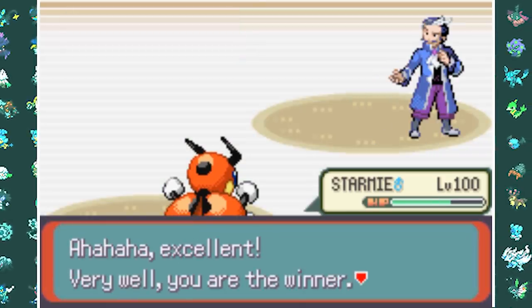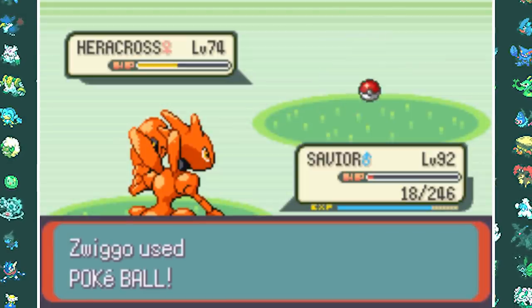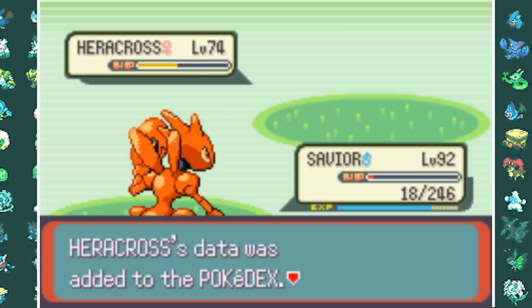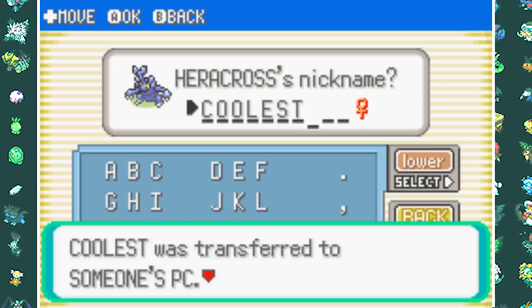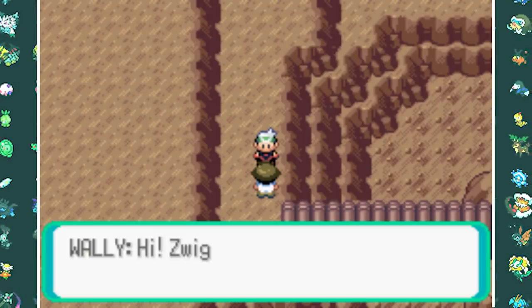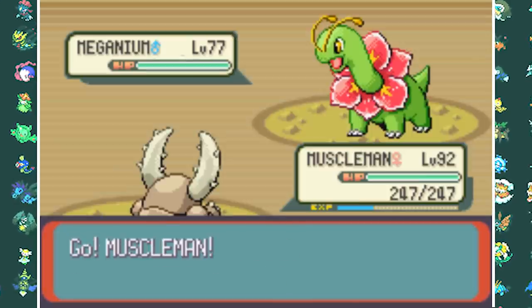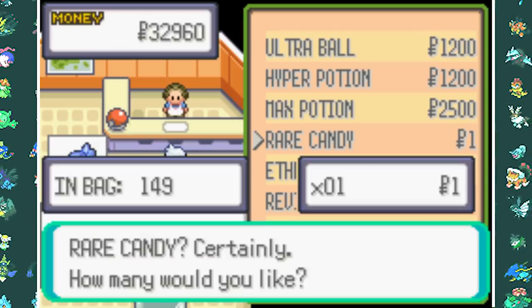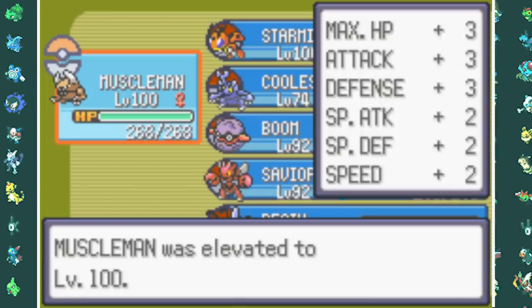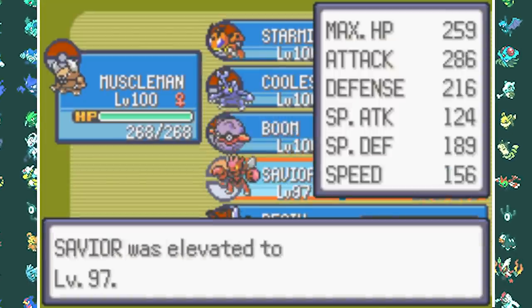Now I finally get access to Waterfall, which means I can get my final team member — Heracross. Heracross has a lot of speed and attack so I think it's going to be a very good team member. I call it Coolest because it's one of the coolest Bug-type Pokemon in my opinion. Let me know in the comments what your favorite Bug-type Pokemon is. After that I went to Victory Road to fight Wally — not a hard battle at all, his team really isn't great, so I'll cut that one out. This time I remembered you can buy Rare Candies at the Pokemon League shop, so I bought a bunch and leveled my entire team to level 100. Since the Pokemon League has level 100 Pokemon, I thought this was only fair.